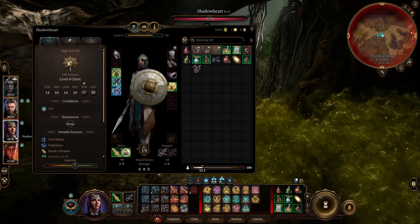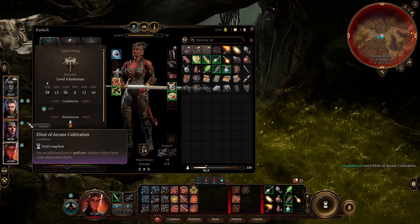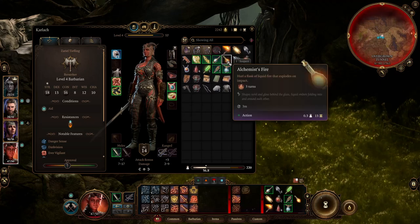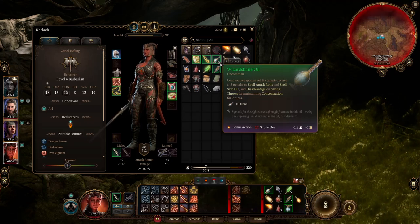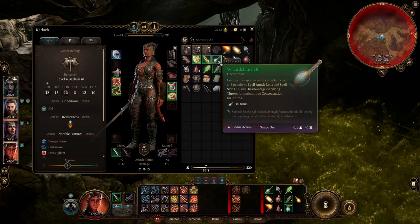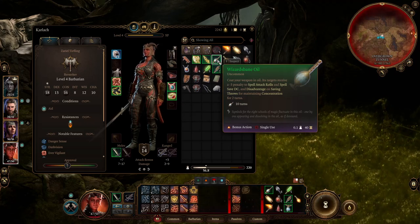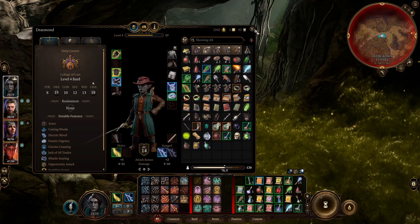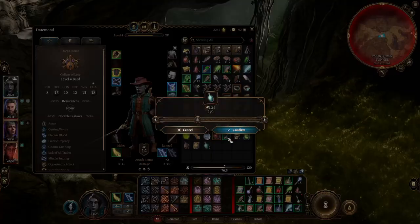Give to Shadowheart, restore one of those. That might actually be really good — Wizard Bane oil on her. Do we do that now or do we wait until we start the fight? We'll probably wait till we start the fight. I think we're good to go.